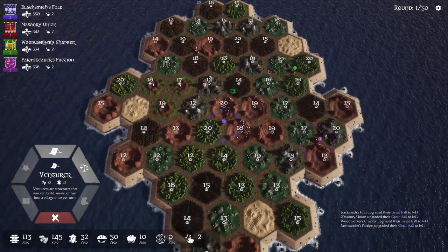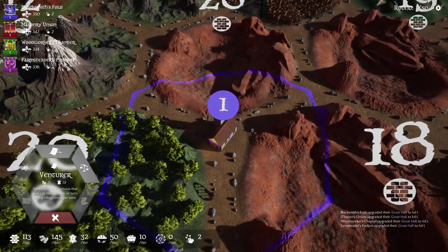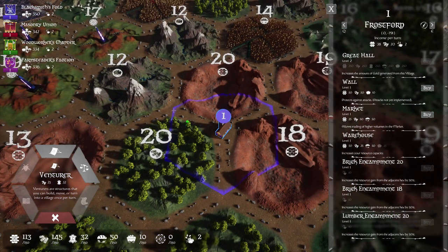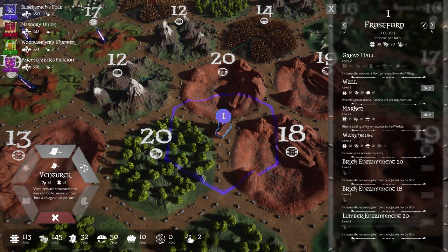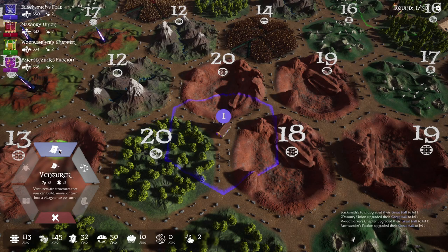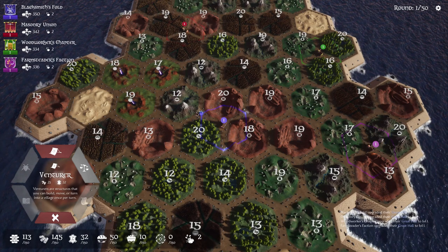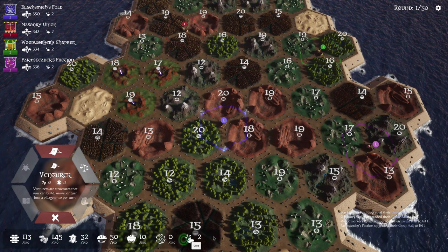I've already played a bit of this so let me explain. It's a random map each time, but we are here in the middle. There's my little house — a level one house, the town of Frostford they call it. We can build great halls, walls, markets, warehouses, and brick encampments, which helps increase the surrounding resource nodes. We've got bricks and wood nearby, so every turn we're going to get bricks, wood, and some gold. We use those resources to buy things. One thing we can buy immediately is a venturer — basically a scout or caravan — and we send them out. You can also build towns using a settler.